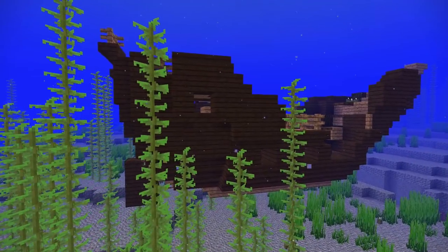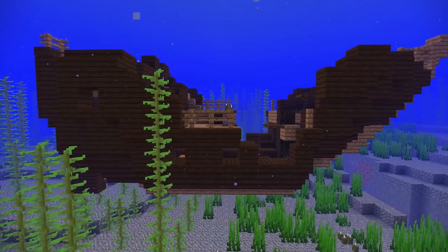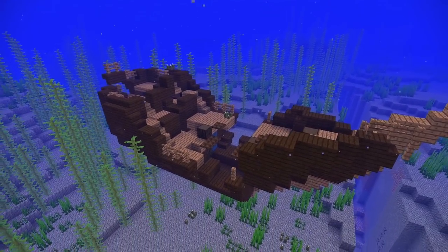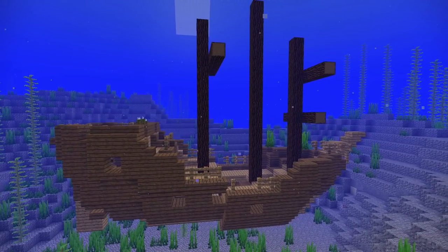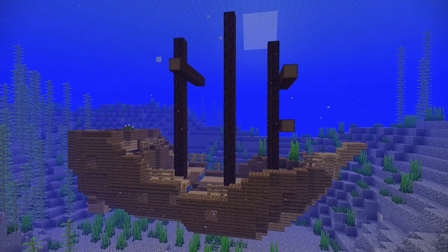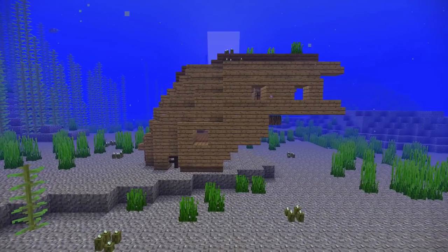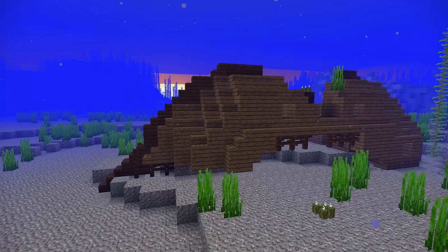Minecraft recently added a bunch of new naturally generated structures known as shipwrecks. They're nearly always broken ships or even full ships, but nearly always underwater or partially submerged. They come in all shapes and sizes and orientations and are nearly always made of two different kinds of wood.